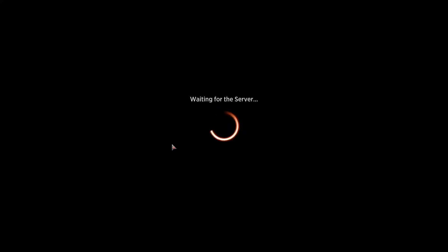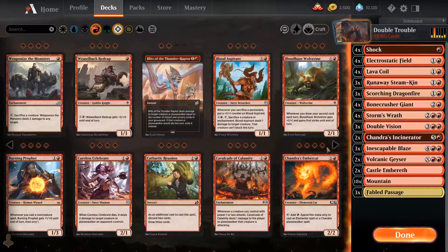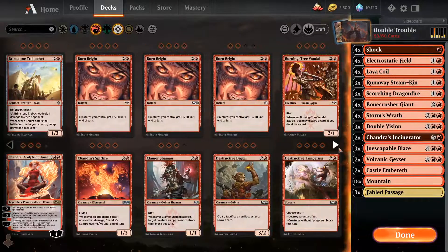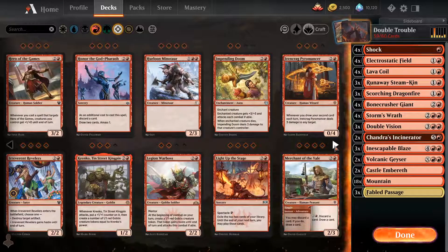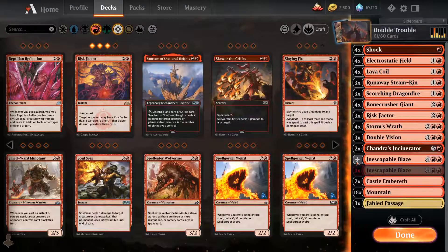We have to make some changes to the deck. We're taking out a couple of creatures and we have to play the card draw — the three-mana card that also deals damage. If we can double those, we're going to be drawing our whole deck and the opponent can't do much about it. That card is Risk Factor from Guilds of Ravnica — let's also play one less Geyser and one more Inescapable Blaze.